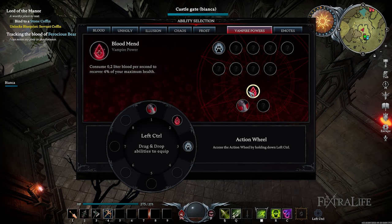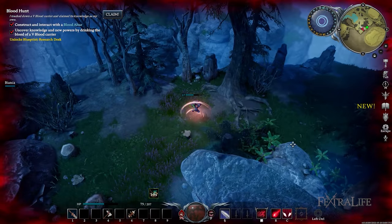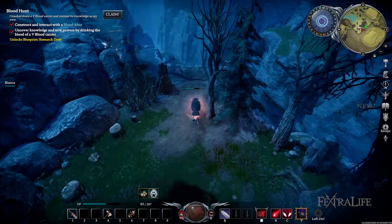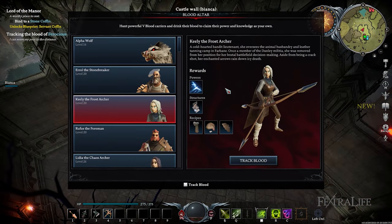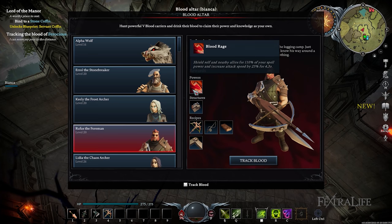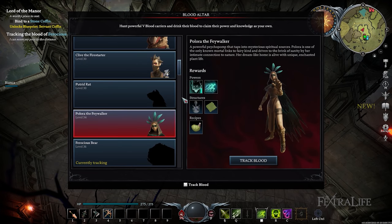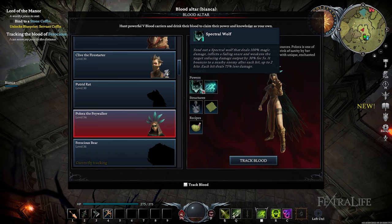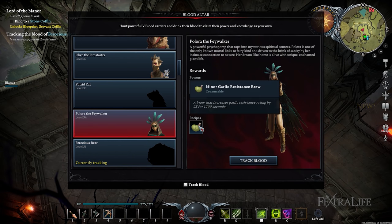You also have powers that allow you to heal yourself and expose your vein for other colleagues to restore a portion of their HP. You can even transform into a wolf for faster traversal. You gain these abilities and powers every time you hunt after V-Blood carriers. Each of them provides you with unique skills and structures. For example, defeating and drinking the blood of Pallora the Feywalker will reward you with Spectral Wolf and Veil of Illusion abilities, and you will also be able to create a Vampire Waygate in your castle to easily teleport to another location.